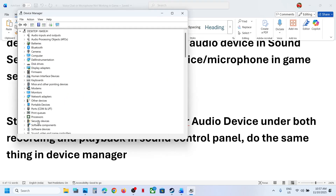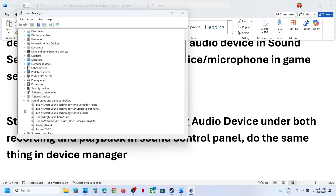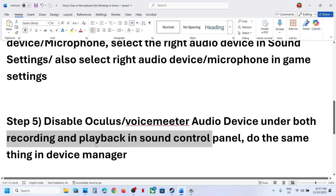In Device Manager, expand Sound, Video and Game Controllers. If you have Voicemeeter or any other audio device you are not using, right-click and disable it. Keep the microphone or audio device you want to use enabled and disable the rest. Once you are done playing the game, you can always right-click and re-enable that device.